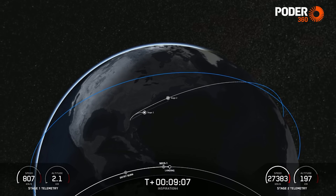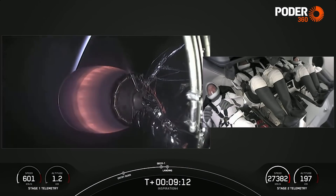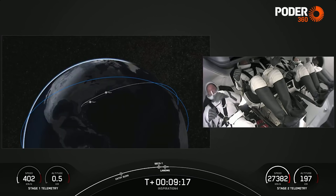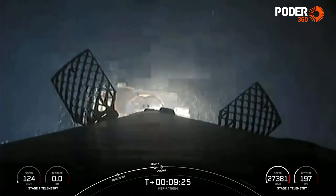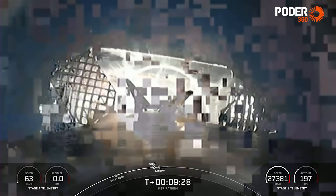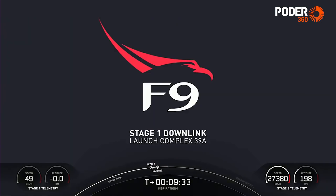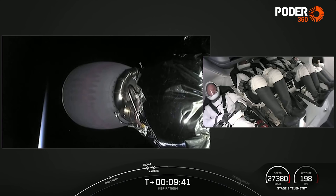Nominal orbit insertion — that's amazing news for Inspiration 4. We are carried right to the doorstep of an exciting and unexplored frontier. A few have come before and many are about to follow. The door's opening now. It's pretty incredible. Stage 1 landing is complete. Dragon SpaceX, launch escape system is safe.